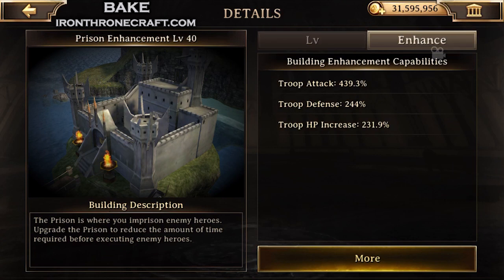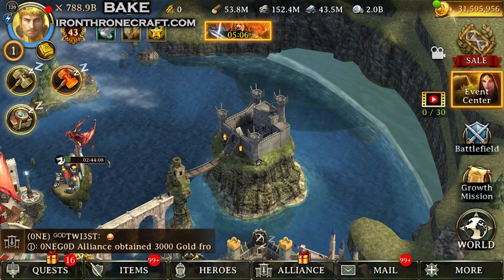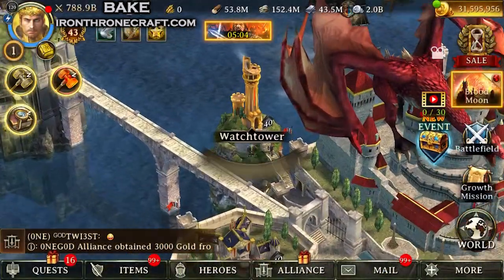After you get the leveraged debuffs, go and do your prison. Prison gives attack, defense, and HP — just base stats that apply to all of your troops. So prison is going to be right up there at the top of the list in terms of best things to do for you.